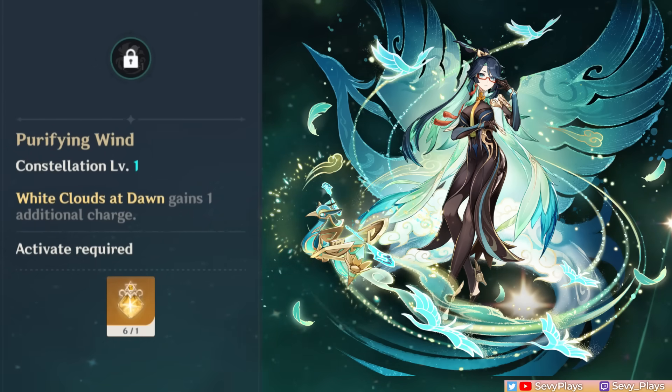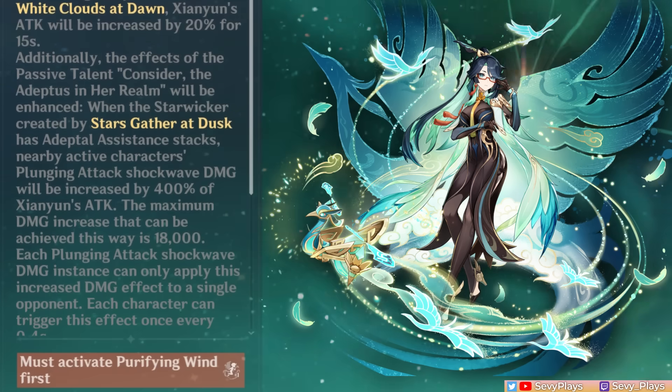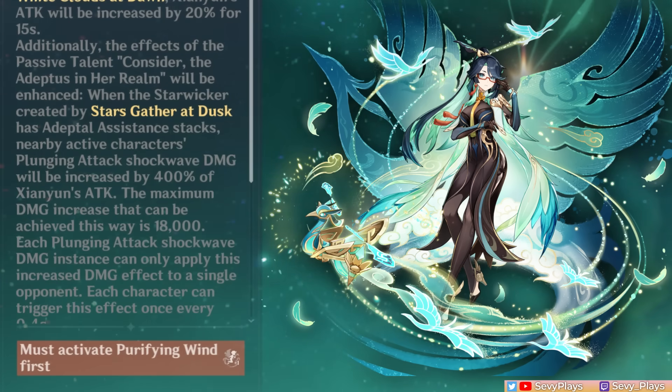These are relatively minor combat benefits and aren't worth trying to get C1 by itself. With C2, using a Skylighter now gives her a 20% attack buff for 15 seconds and further increases her Ascension 4 passive's plunging damage buff to 400% of her attack, now maxing at an 18,000 damage bonus. This is a big offensive buff for her plunge attack buffing potential and also a small boost to her attack scaling heals. If you're really committed to the potential of plunging attacks, then this is her most significant early constellation and recommended early stopping point.